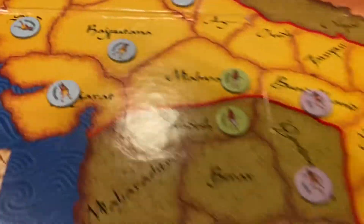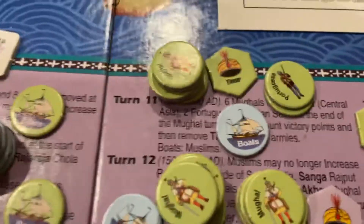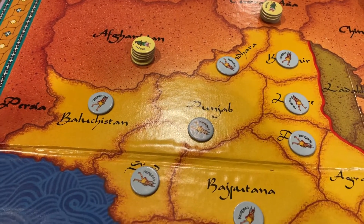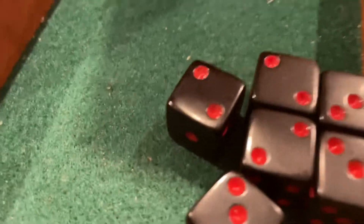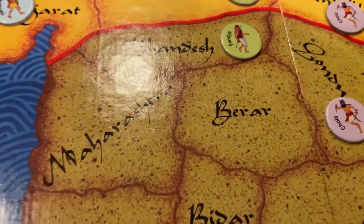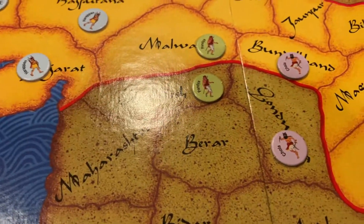You normally hit on a five or six. Regular armies hit an opponent on a five or six. If you are defending in the highlands, the attacker needs a six to kill you. This game ranges from 1500 BC up to 1850 AD, so starting somewhere in the middle there is gunpowder and shooting, but way back at the start it's bows and arrows, spears, and toll wars.